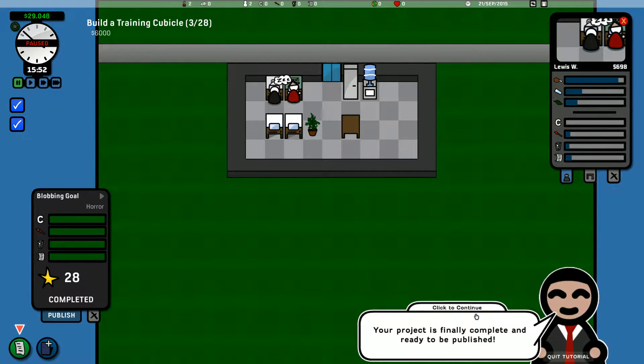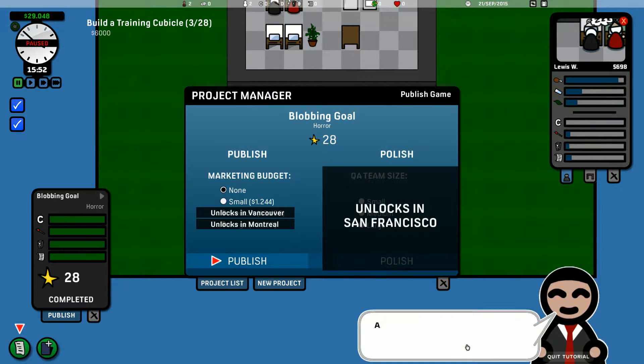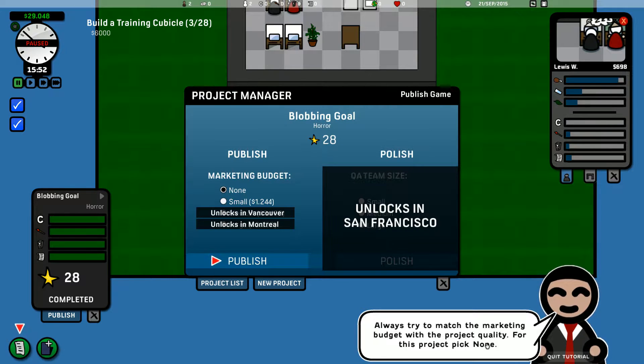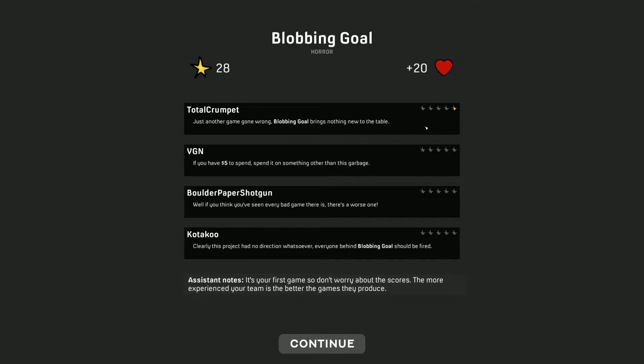Your project is finally complete and ready to be published — click the publish button. This is the publish screen; here you can view the final quality and choose your marketing budget. Since this project was made by an inexperienced team, it is low quality. Always try to match the marketing budget to the project quality. For this project, picked none. They seem happy. Total crumpet — not impressed, although he's the only person to give us any kind of star.